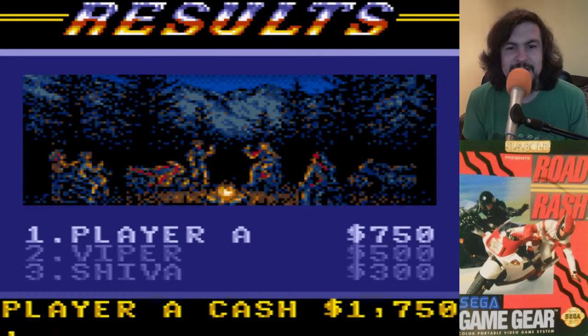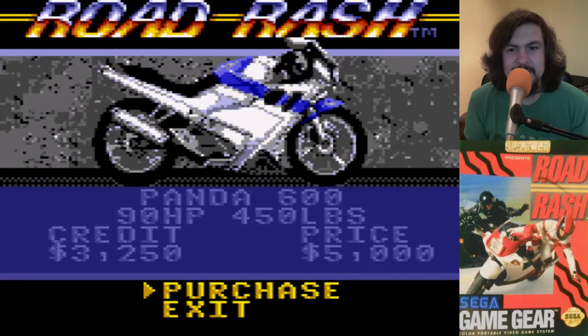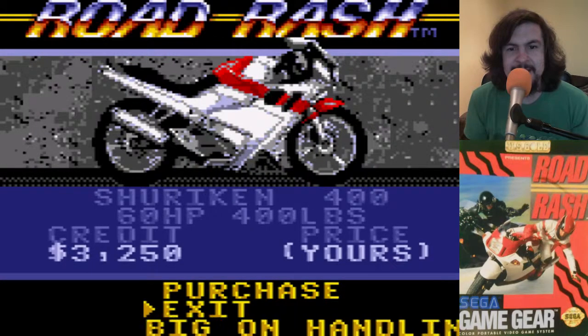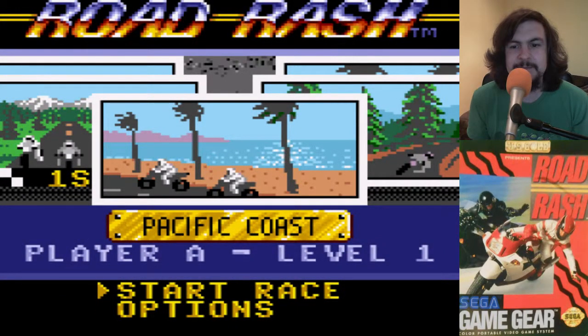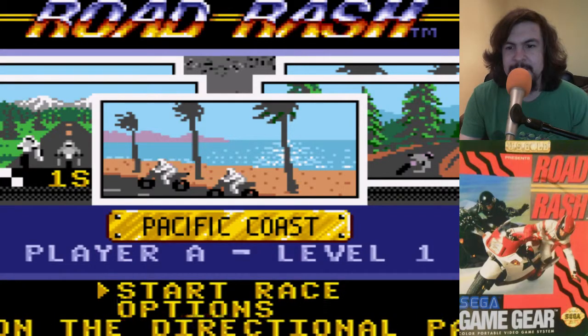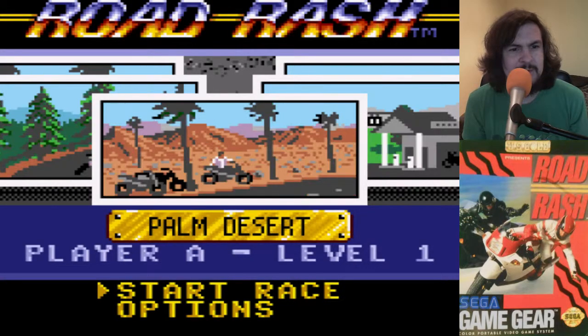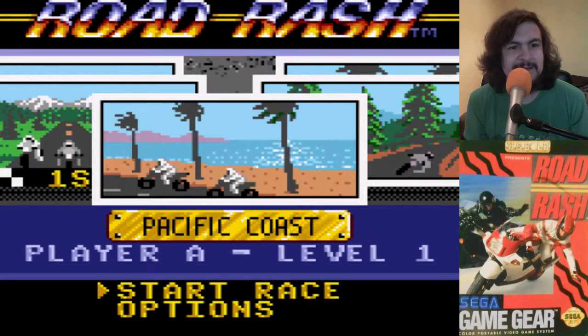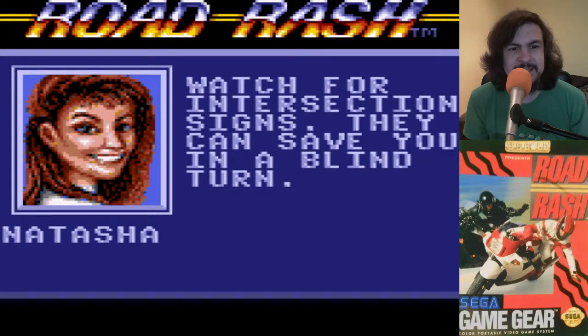Press button to go to the bike shop. This bike is mine until I don't have money for the next one. Let's do another race. I want my own bike, I need it. I'm going to raise the volume of the game a little bit. Okay, let's go to the next race — Redwood Forest, Palm Desert, Grass Valley. Redwood Forest sounds like a cool place. 'Watch for intersection signs, they can save you on a blind turn.' Thanks, Natasha.